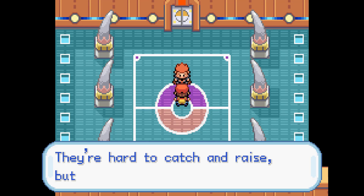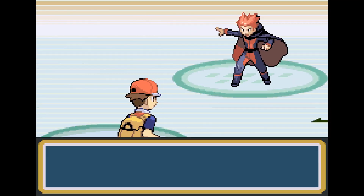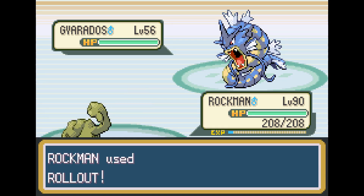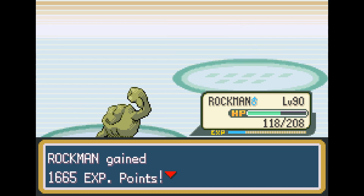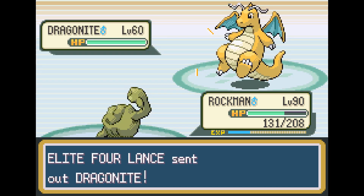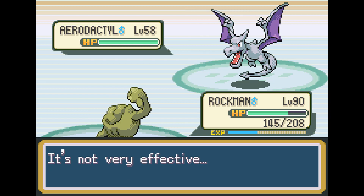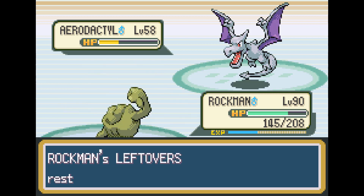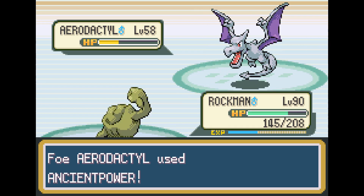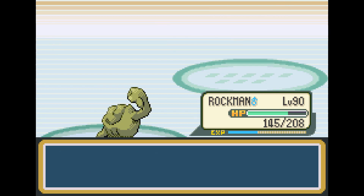Usually Lance is the most difficult of the Elite Four, being he's at the very end, and by that point you're really suffering PP-wise or damage-wise. But I actually managed to beat him on my first try. We set up Rollout like always, and it does massive damage. We take out Gyarados, Dragonair, and Dragonite cannot take a full-on super effective fifth Rollout. We go ahead and get to his Aerodactyl. We hit Aerodactyl with Rock Throw and finish him off with another Rock Throw. He hits us with Ancient Power, which literally doesn't do anything. That is the easiest Lance fight I've ever had in any playthrough ever.